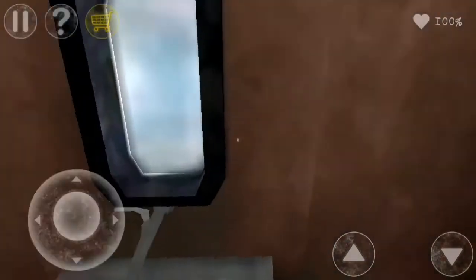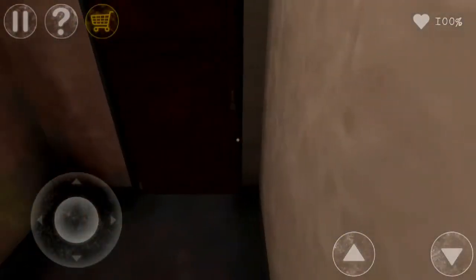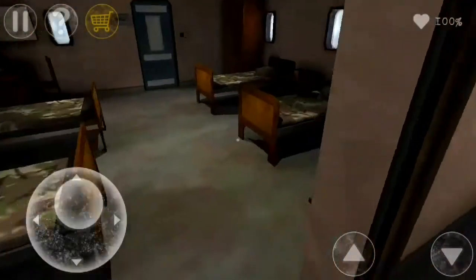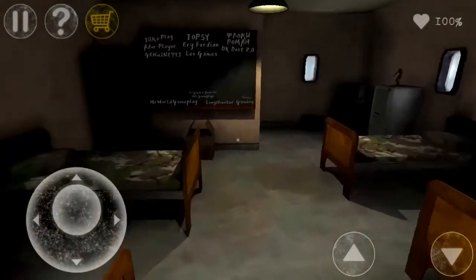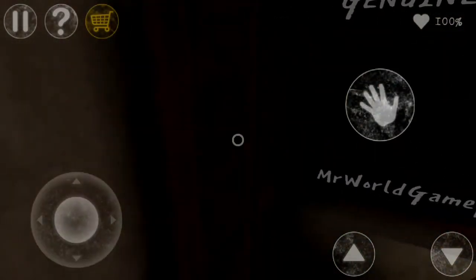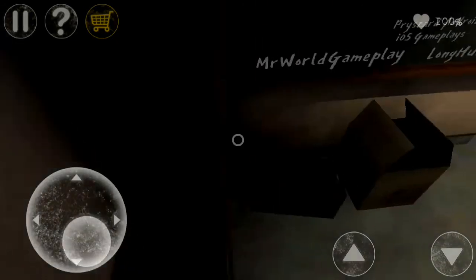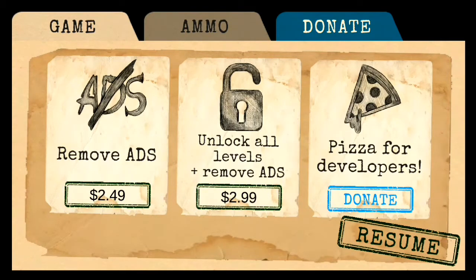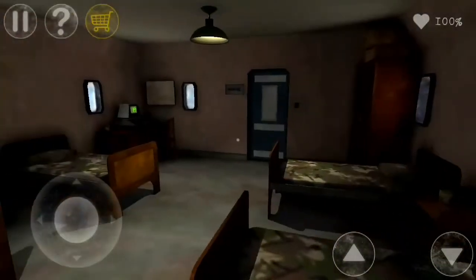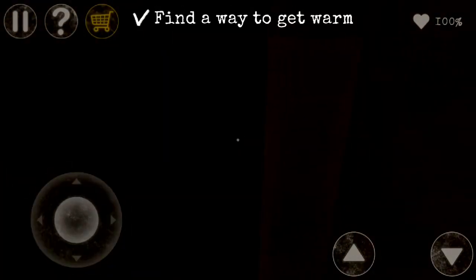Here's a toilet — we're not going in there. Got a bit stuck in the corner but let's open the door and move on. We need to find warm clothes. There's a cupboard over there but it looks small. Checking inside — basically empty. There's another cupboard on the right-hand corner. Opening it — 'Find a way to get warm' is now ticked off. Let's head outside.